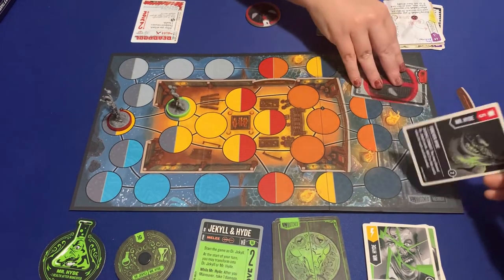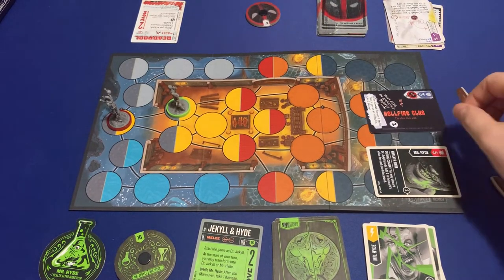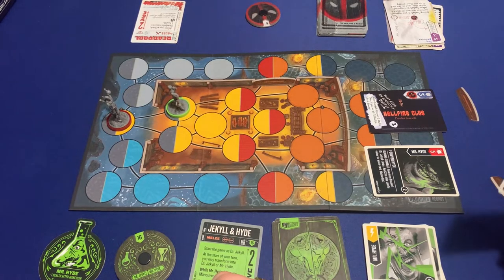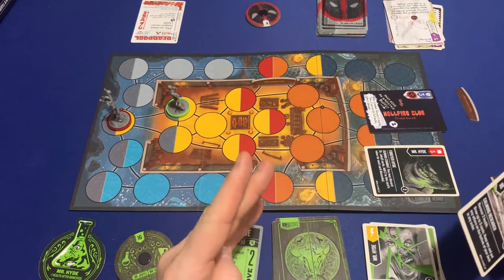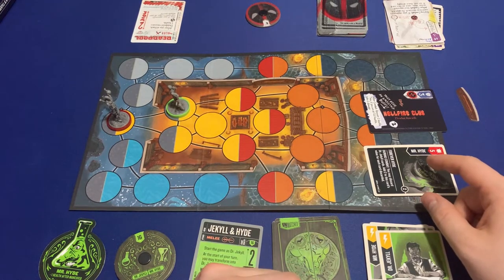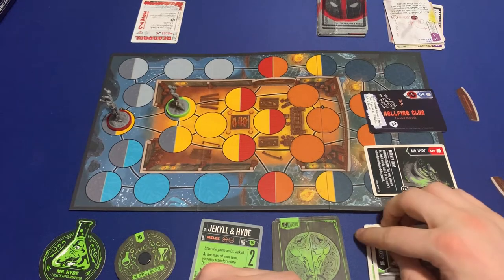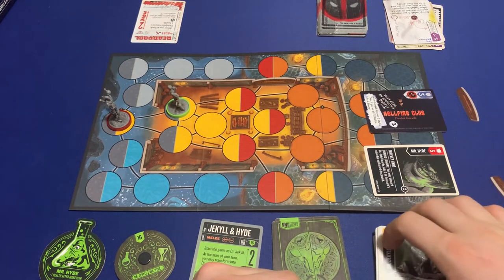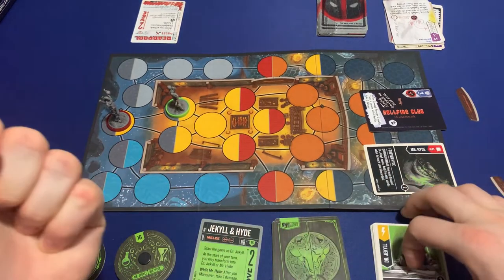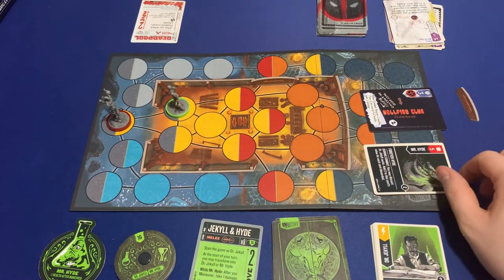Then I'm going to attack. Five to three. Mine: during combat, if I discard a Jekyll card, I add two per card discarded. I have one, so that's a seven — you take four damage. If I had more Dr. Jekyll cards I could have finished you.